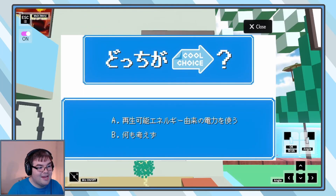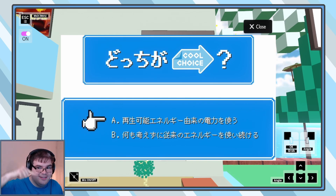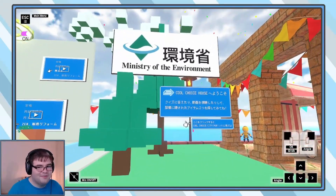Choose your options — A, that. B, that. I'm gonna say B. B is my final answer. I'm so sorry, Ministry of the Environment — I failed you. But that's okay, because we can go to Cool Choice City, apparently.